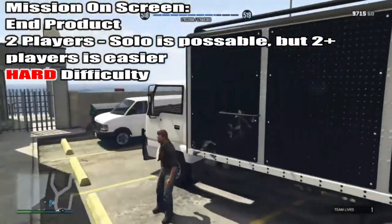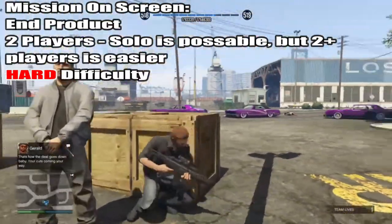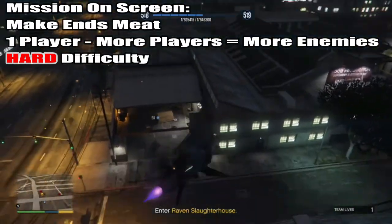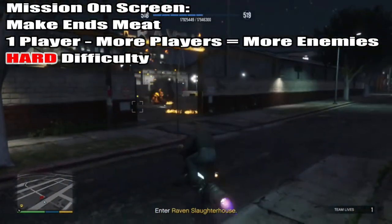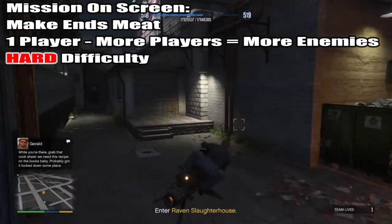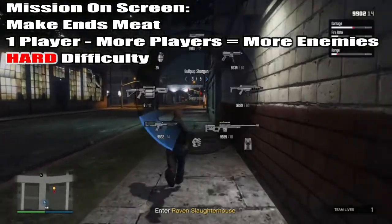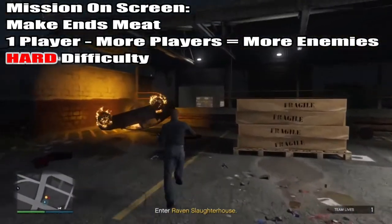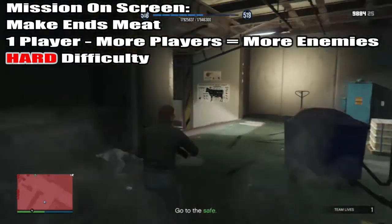We have the first one, Make Ends Meet, where you go to the meat factory — the one you go to in story mode as Franklin to help rescue Michael. You go there, take out some people, crack a safe, and then take out the group leader who has run away in a car. One thing I found out: if you do this on your own on hard, no problem. However, if you have just one other person cracking the safe, you will have people coming to attack you. If you're doing it on your own, no one attacks you while cracking the safe. The more people you have in the lobby, the more enemies and NPCs will come and attack you.